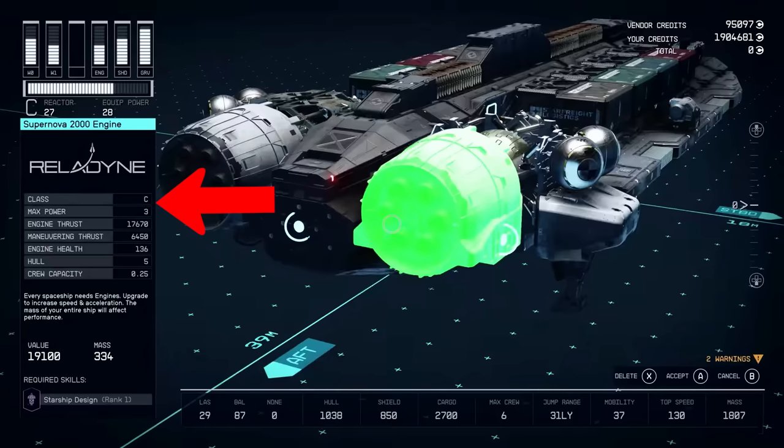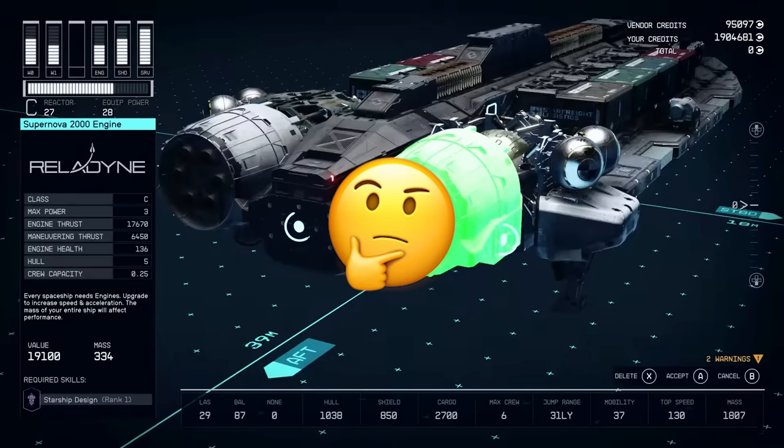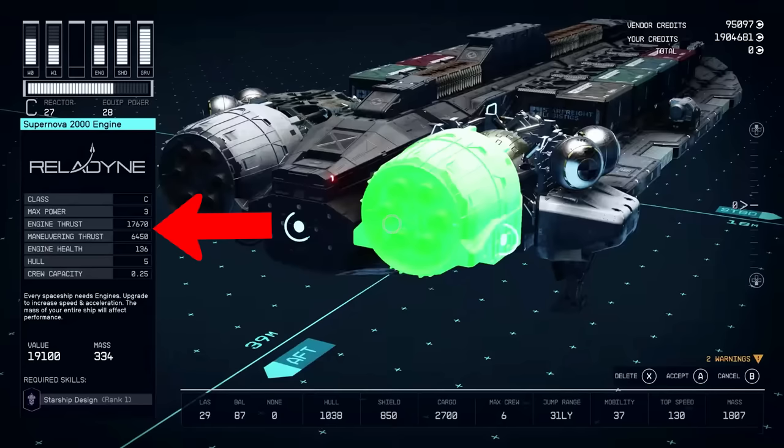With our updated info we again see a class tied to engines, making me think there's some sort of pairing required between class-based components. Max power on this example is 3 and that is a per-component additive stat — we've got two identical engines here, so we can see 6 in the power allocation. So if you stacked 4 of them together, you'd have to allocate 12 engine power to max out, and I'm wondering if this will let us stack reactors as well for greater power. Engine health covers if you're targeted specifically, a tiny bit of hull contribution, and interestingly a fraction amount of crew capacity. Engines are also heavy by many multiples over any other component we've looked at, even accounting for this being a Class C example.